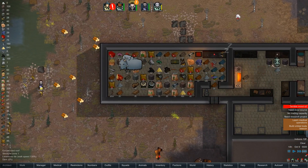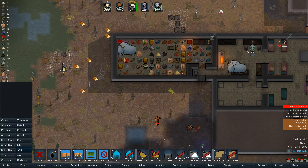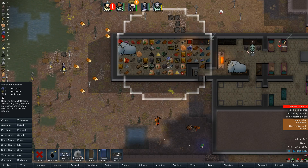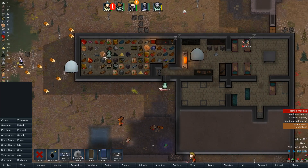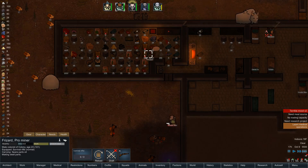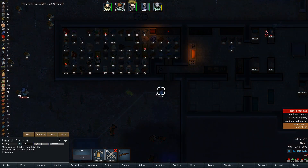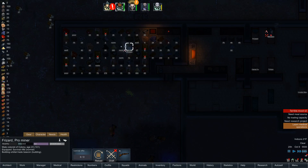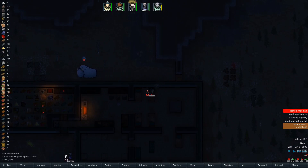We're almost out of potatoes, so that's not good. We definitely need a trader. Let's go ahead and build — it's taking you way too long to build this. Let's build it here. Next trader we get, we can trade with them — should have done that a long time ago.